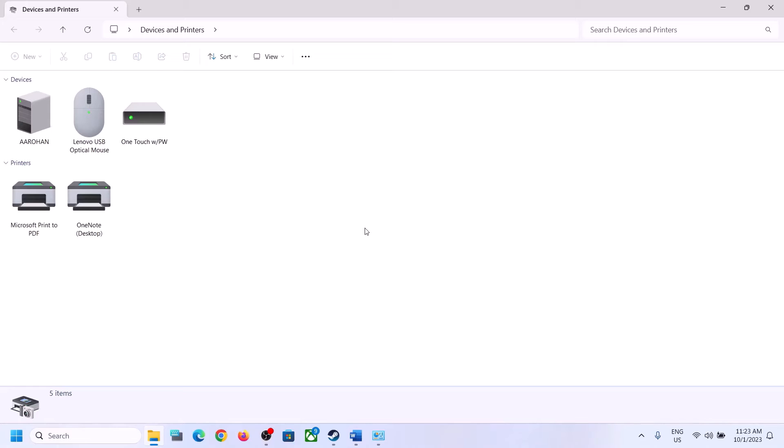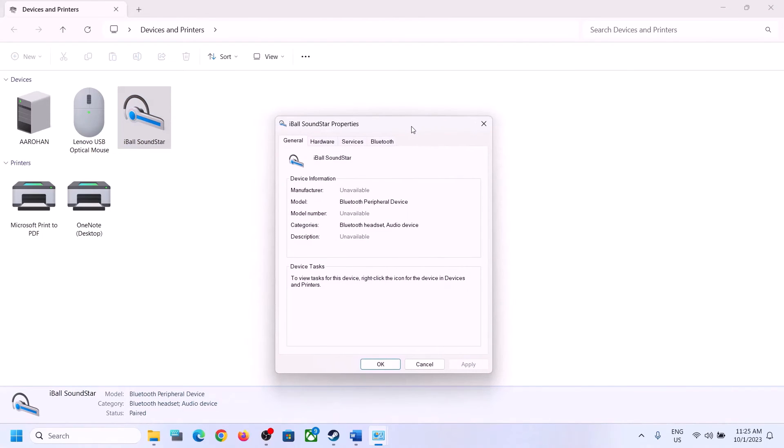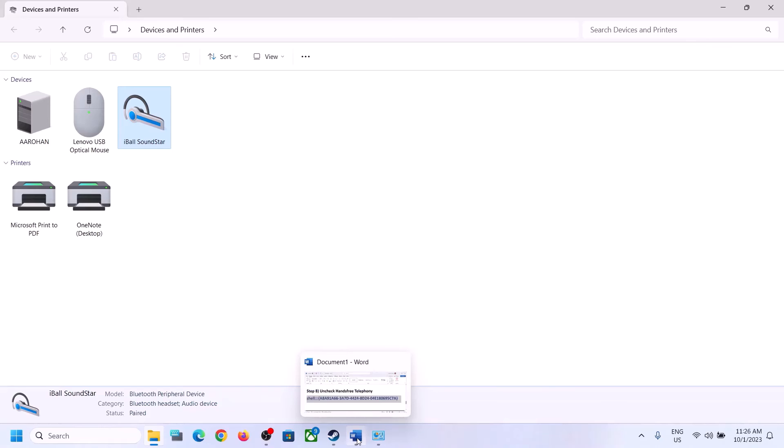Over here you have to select your speaker. Once you have your speaker connected, select it, right-click, click on Properties, and go to the Services tab. Over here you can see Hands-Free Telephony — uncheck this box. Click Apply, click OK, then launch the game and check.